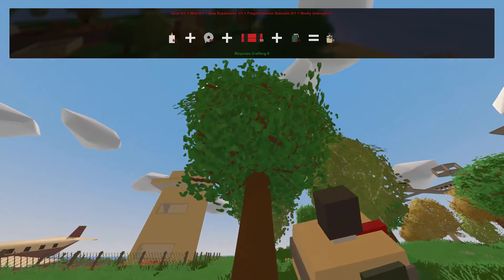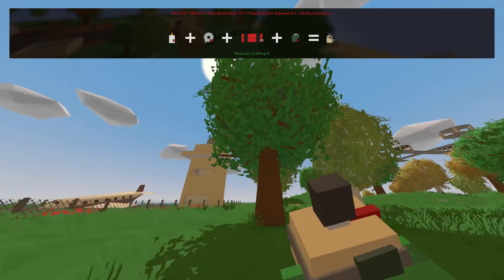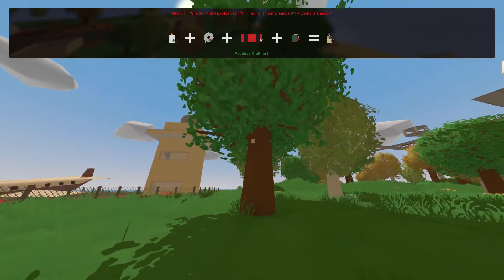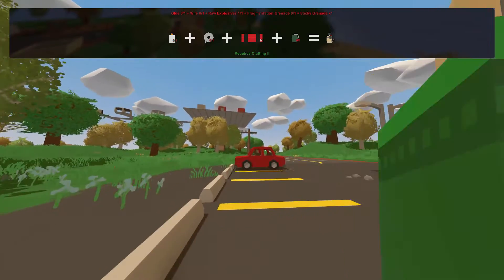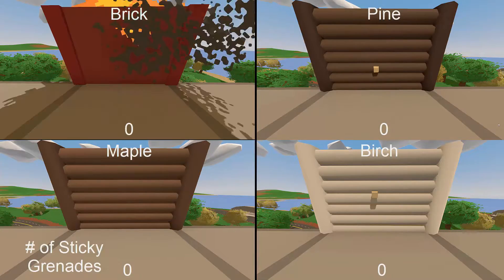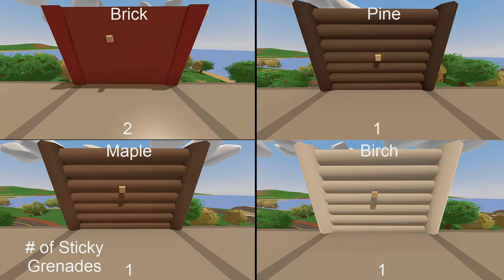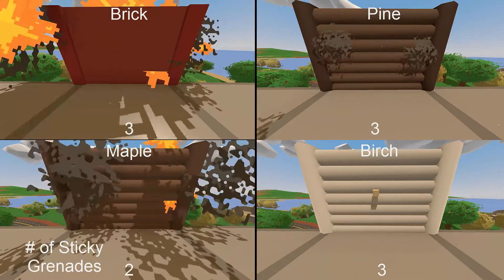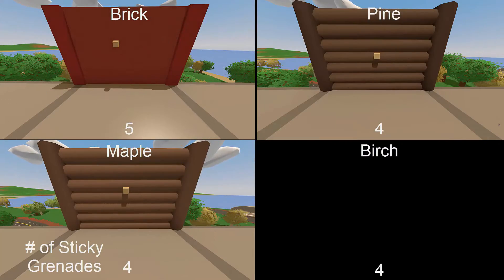Next up is the Stinky Grenade. This grenade was previously known as C4 and will stick to most surfaces when thrown. This explosive is fairly effective at destroying structures, however I would suggest holding onto them and using them to craft charges. When used against brick and wooden walls, brick again survives much more than the others, requiring 9 of these expensive grenades. Maple and pine tie with only 5 grenades needed, and birch at only 4 grenades.